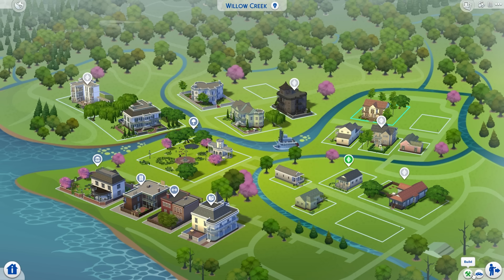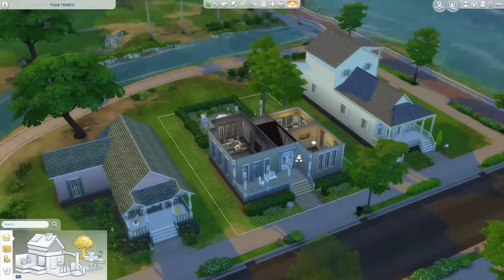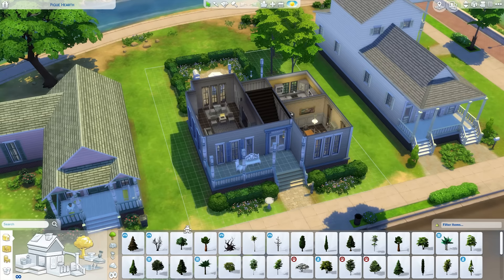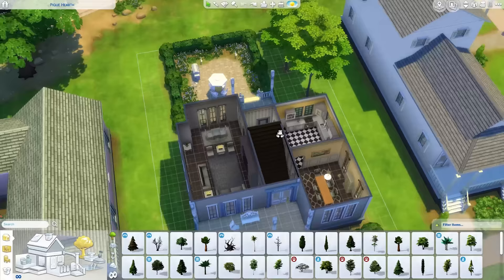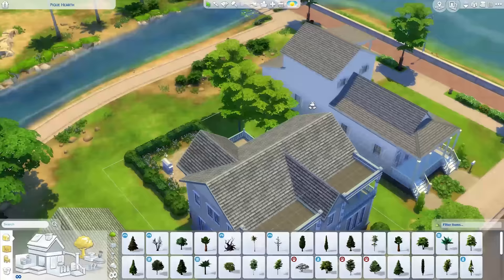Once this loads up, here you can edit any of these houses the same way. Even if a sim lives in a house — so like here with the Pancakes, for example, there's a household living here — but if I go to build on this lot, you'll see that it still is in free build mode, which I think is something they changed because it didn't used to be that way. So if I place a tree here, it doesn't cost anything. I'm not entirely sure how that affects the household that lives here, but it is technically free build mode, as it says there.